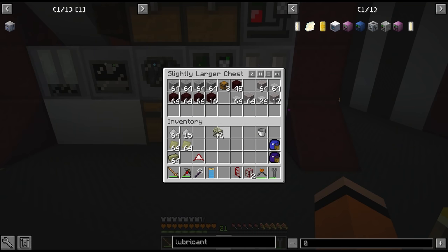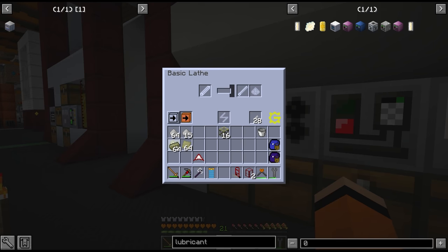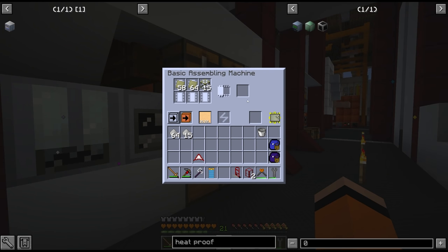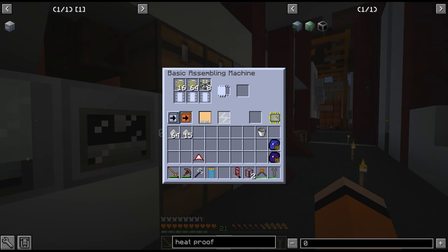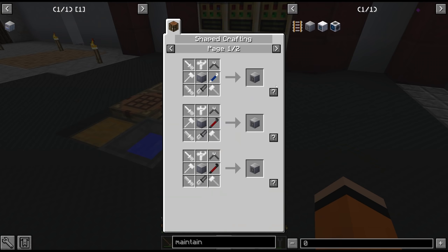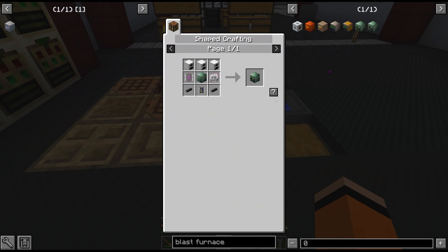Our frames have finished crafting. We combine them with some plates to give us the heatproof machine casings — we only need 11 for a blast furnace. We also need a spare muffler hatch and maintenance hatch. And now that we've got the heatproofs, we can make our controller block for the blast furnace. That just leaves the energy input hatches and the copper nickel coil blocks.